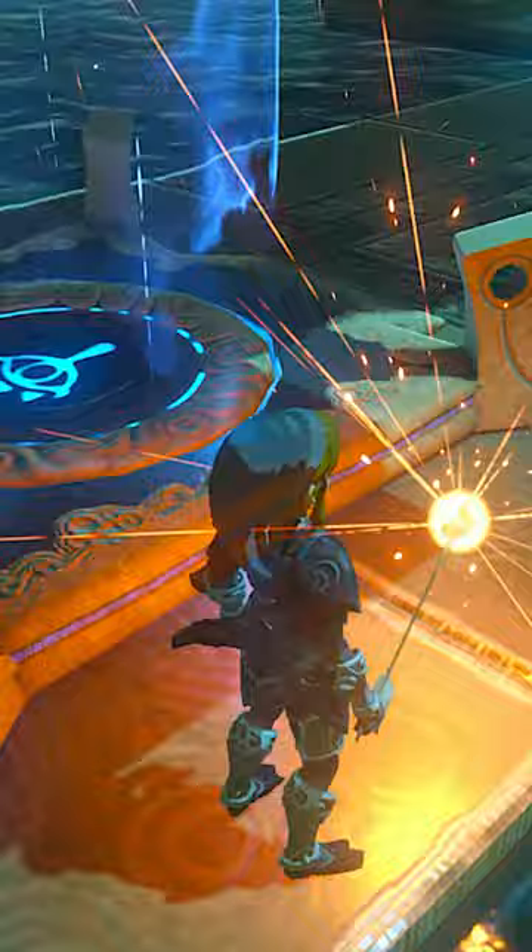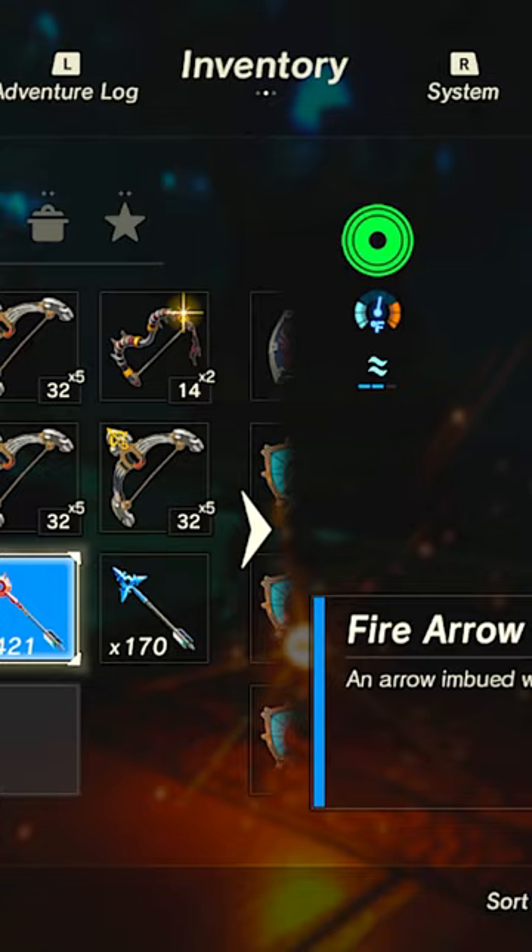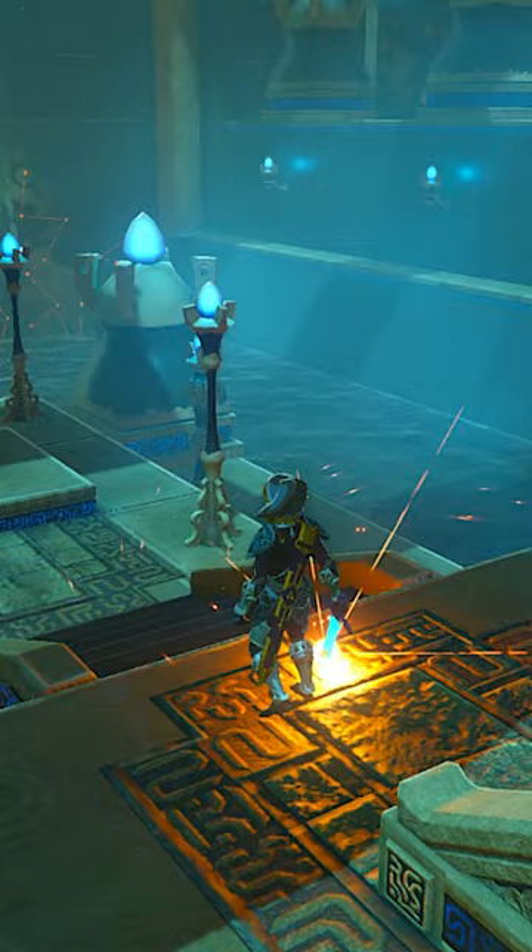At this point you can switch to other arrow types to see their effects, and you can do anything you want as long as you don't try to use your bow — that will end the glitch. You can pull out different weapons to see how they look with this effect, and you can even weapon smuggle so you can sprint around with a glowing master sword.